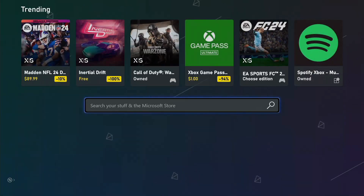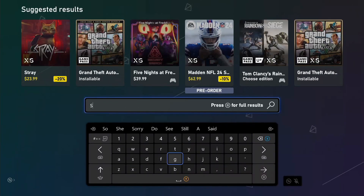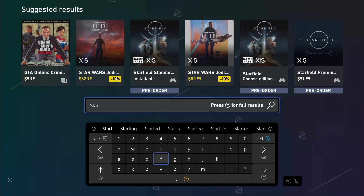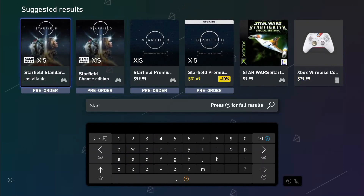Basically, preloading allows the servers to handle all the downloads going on at the same time, so you can load it preemptively. That way it will be ready to go right as soon as it launches.